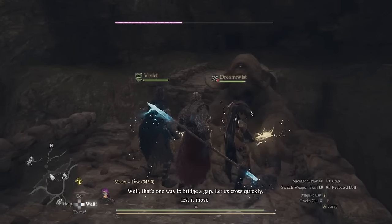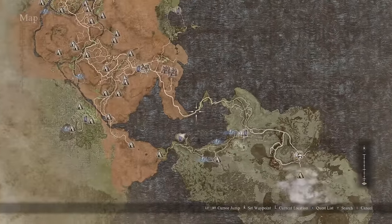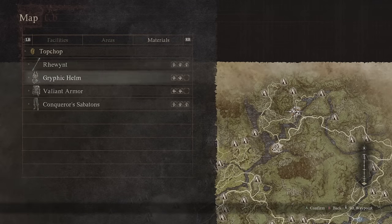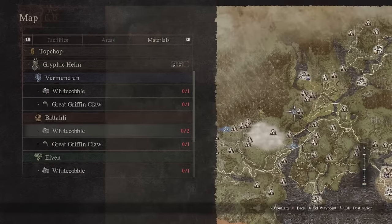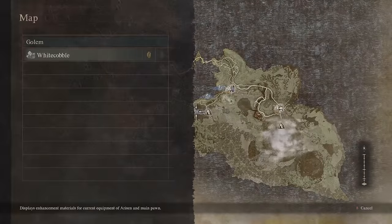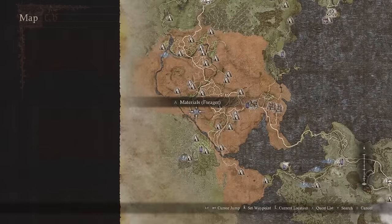The next system some of you may not be aware of is the search function when looking for resources. For this to work you need a pawn with the forager specialization and a piece of gear that still needs to be upgraded — this won't work if all your gear is fully upgraded. Once you have that sorted out, open up the map and select search, go across to materials, select the gear piece you want to upgrade, and the different locations where you can harvest those materials for each upgrade option will show up on the map.